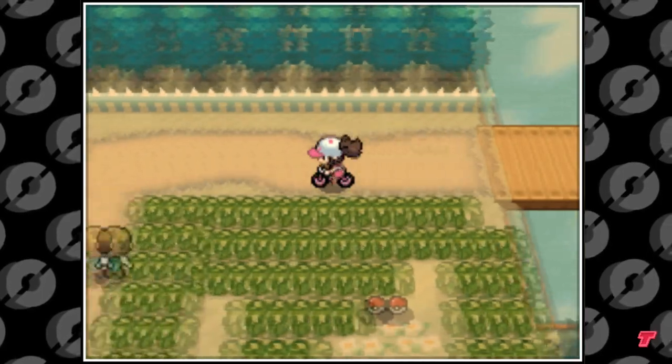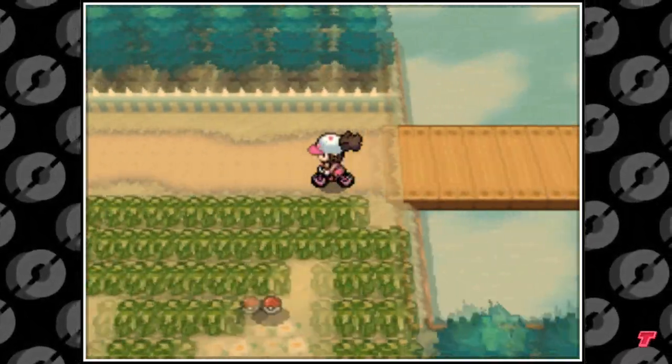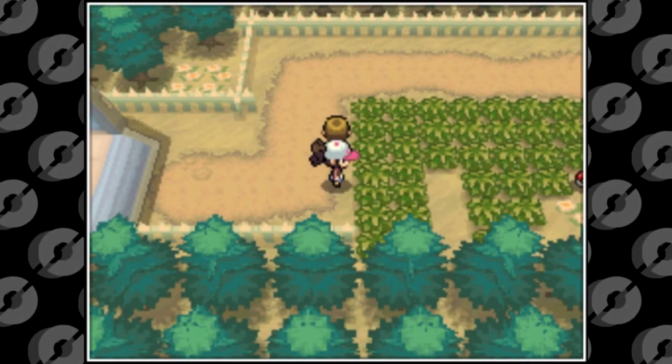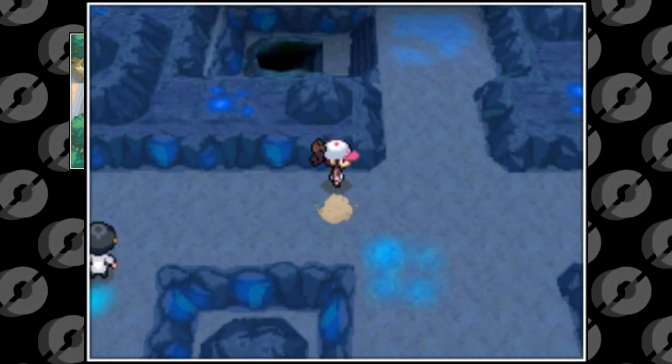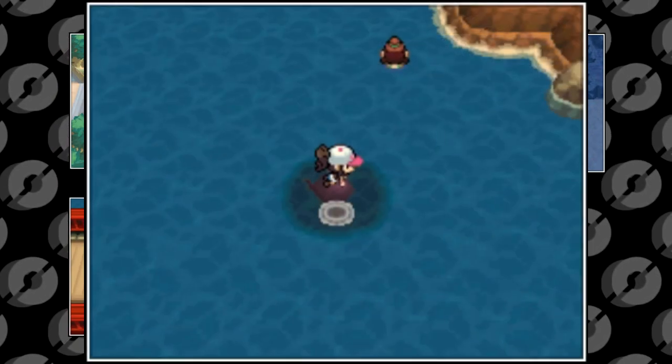If you're ever looking for one specifically, I recommend just walking around in that area until one occurs. Now there are four types of Phenomena, each with their own set of Pokemon and items to be obtained from. The four types are Rustling Grass, Dust Clouds, Flying Shadows, and Rippling Water.